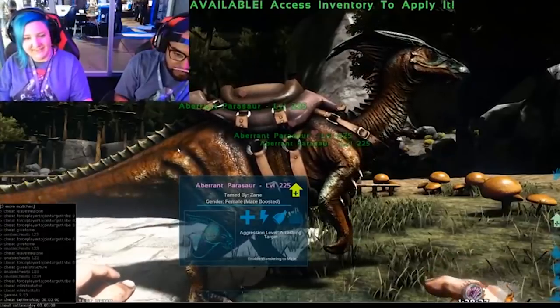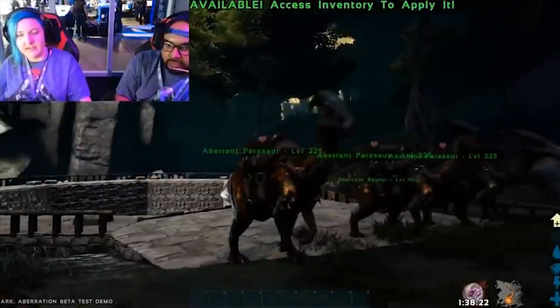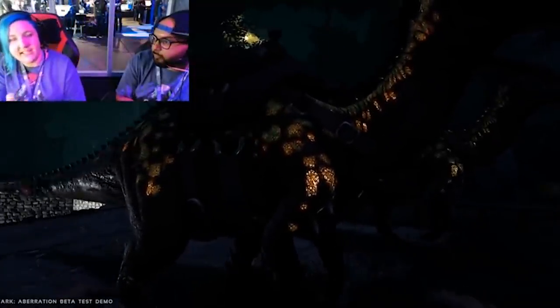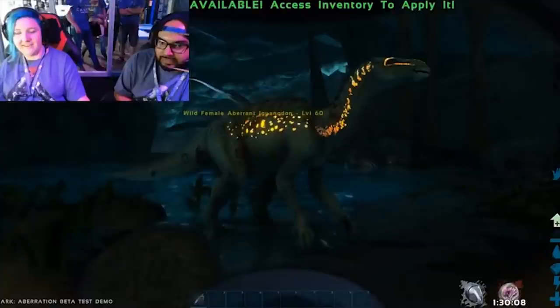One of the really interesting things they showed off — I was kind of taken back when they showed it — but I guess it can be really useful: glowing dinos. There are aberrant variants of each creature that you would normally find on the Island and such. You can find those on here; you can't bring them back to any of those maps, but you can only have them here. These aberrant dinos will glow in the dark, letting off a little bit of light around the area. It might be an easy way of finding your creatures in the dark. Pretty cool.